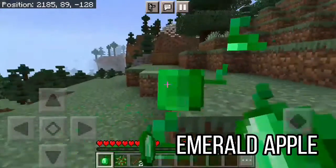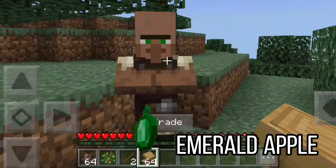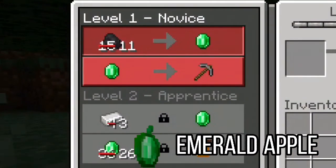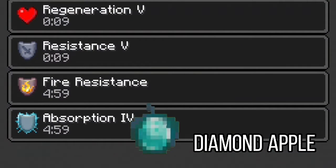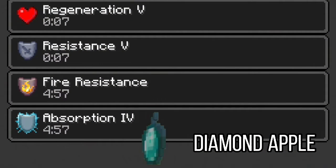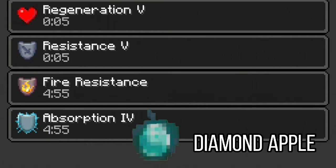The emerald apple can give you regeneration level 2 for 10 seconds and hero of the village for 5 minutes. And the diamond apple can give you regeneration level 5 and resistance level 5 for 10 seconds, and absorption level 4 and fire resistance for 5 minutes.